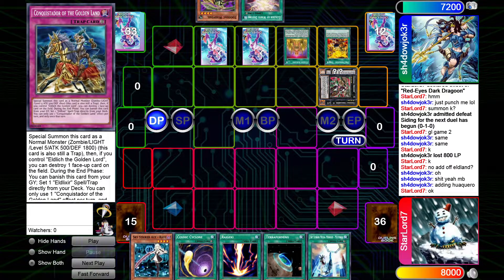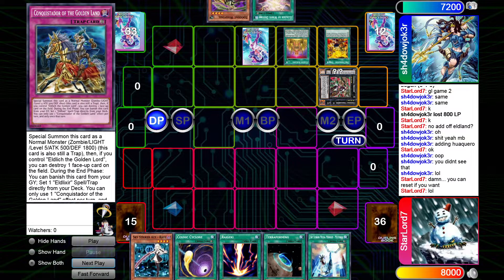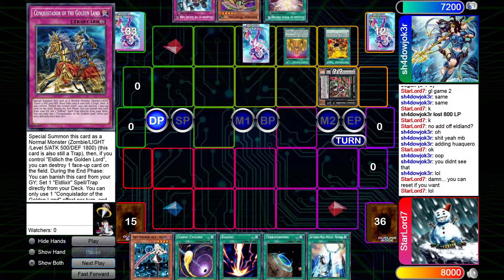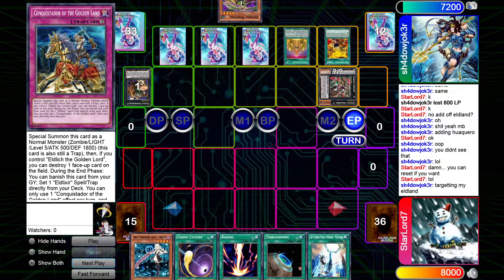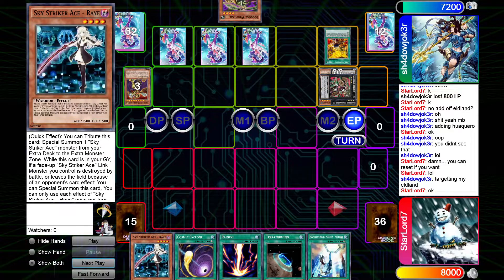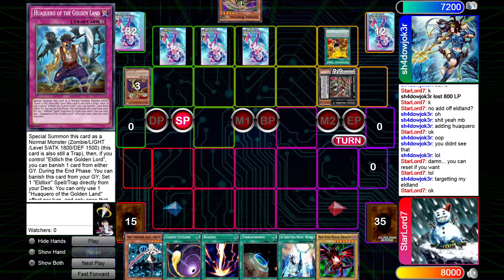He sets the Walker, sets the Conquistador, activates White Destiny — but that was a misclick, so he returns everything to hand so I don't know where White Destiny is. Drident pops his own Eldlitch, sends Golden Lord to the grave, and passes turn. So his White Destiny is now live.